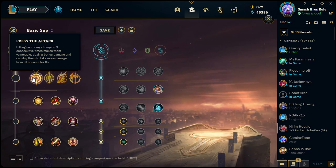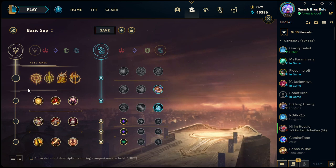The first keystone is Press the Attack: hitting an enemy champion three times consecutively makes them vulnerable, dealing bonus damage and causing them to take more damage from all sources for six seconds. This is very good on champions who auto-attack. You see it primarily taken on AD carry — on champions like Jinx or Sivir sometimes, and even Vayne — because the faster your attack speed, the easier it is to proc Press the Attack.